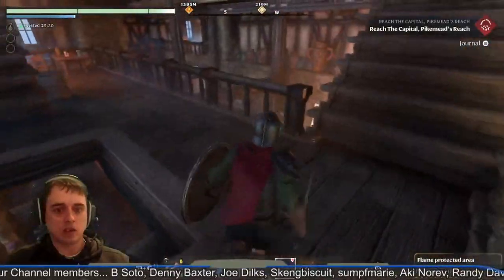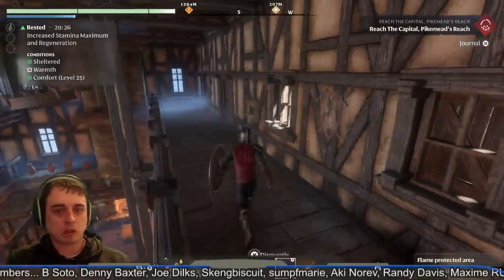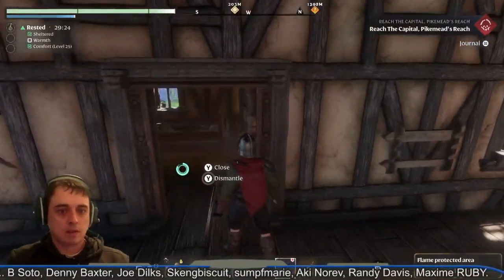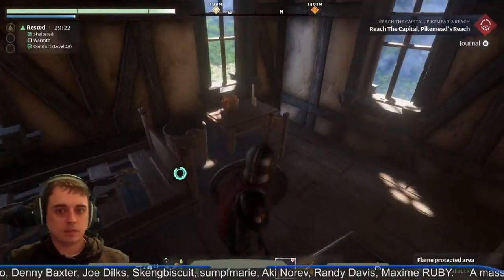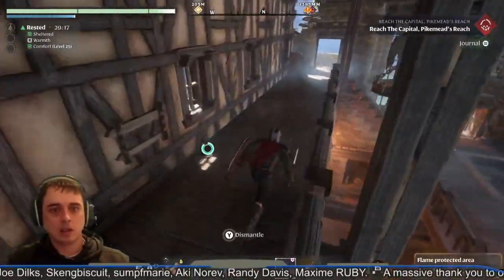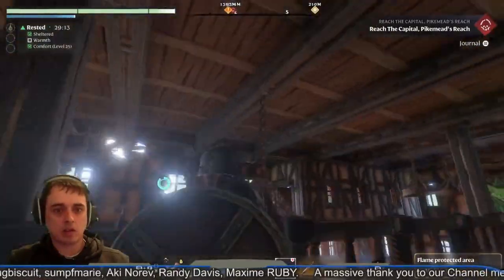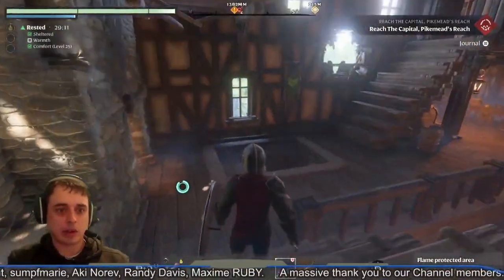Here's the balcony I was talking about — it just looks really really good. You can get all the way up here. We've got like one or two bedrooms on this side as well. And obviously you can make your own hanging lights when you've unlocked them.